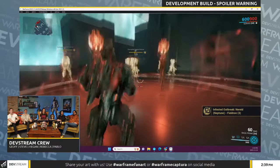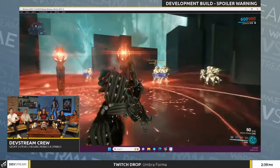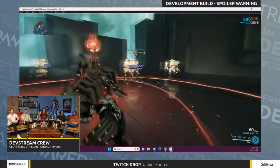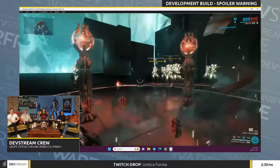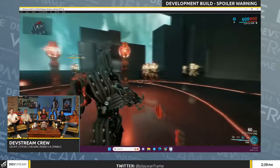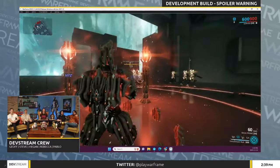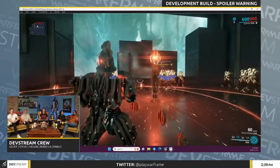The second ability is called Containment Wall. Corvex clamps forward two walls that close and group enemies together by smashing their faces into each other. The visual aspect of this ability looks so damn clean, shout out to whoever designed it. This will be great for pairing towards extra crowd control on top of those radiation procs — crowd control heaven.